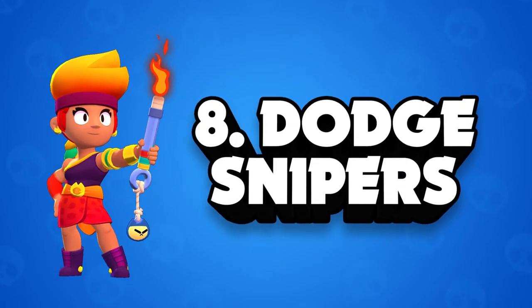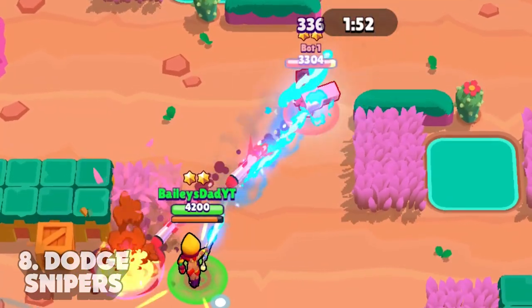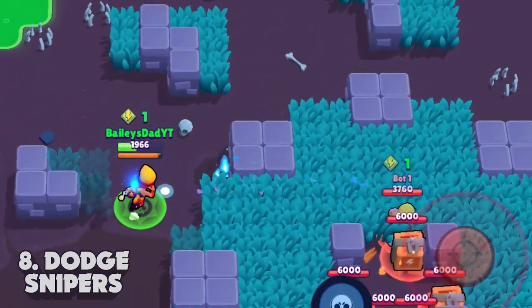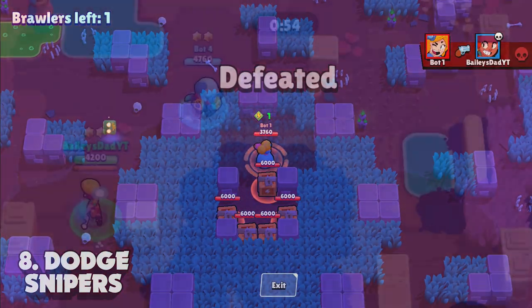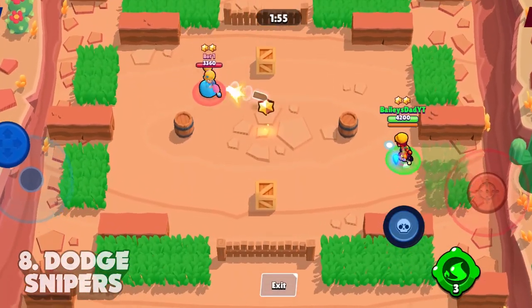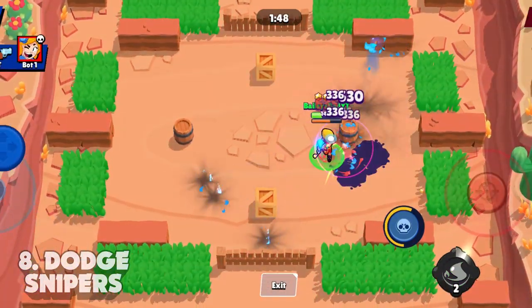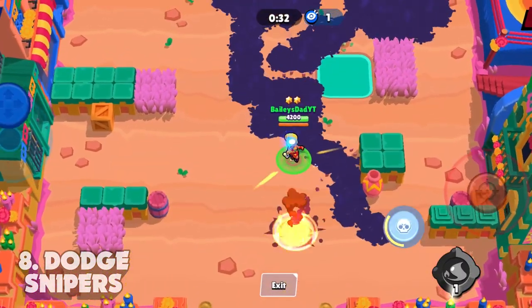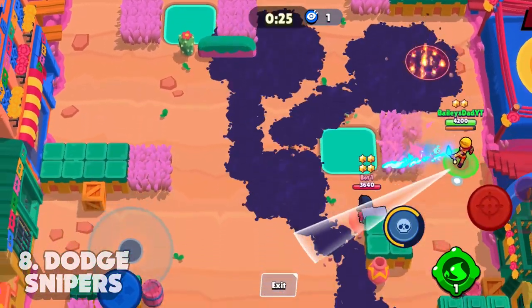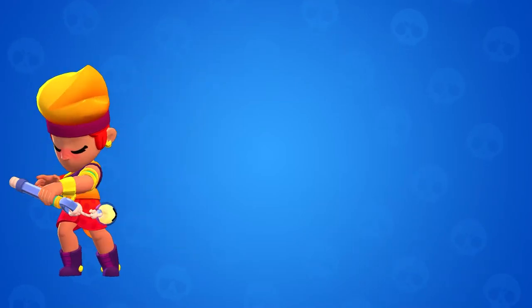Tip number eight is dodge snipers. Amber is weak against sharpshooters like Brock, Piper, Rico, and others that outrange her. Most of these brawlers have very long range versus her long range, making it easier for them to pick her off without getting killed. When laning on a team, I'd suggest avoiding sharpshooters and leaving them for teammates that can better handle them. If you run into a Piper, get as close to her as possible to capitalize on her weakened short range shot. With others that don't have range-dependent nerfs, keep a barrier between you and them, pop out for shots, and weave unpredictably.